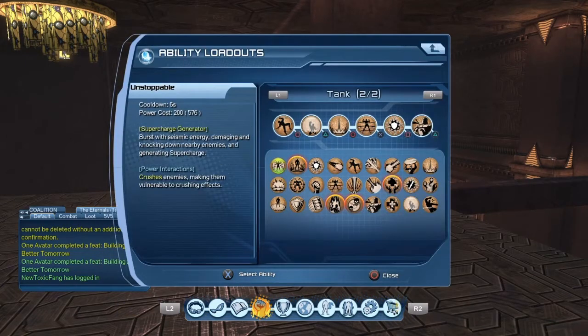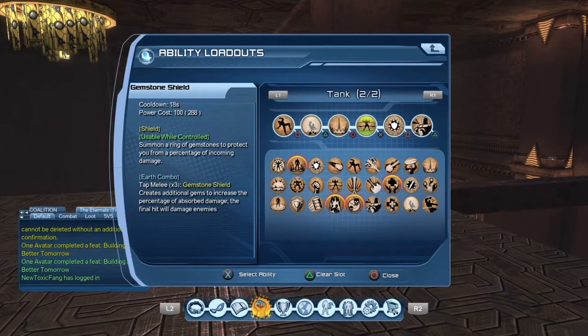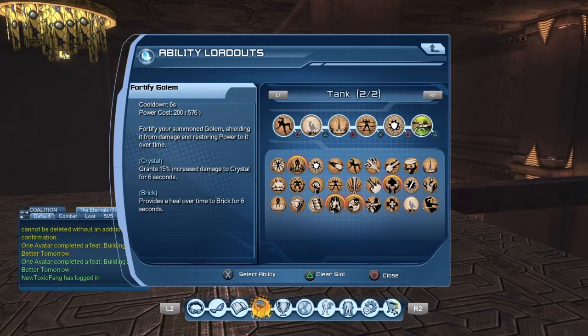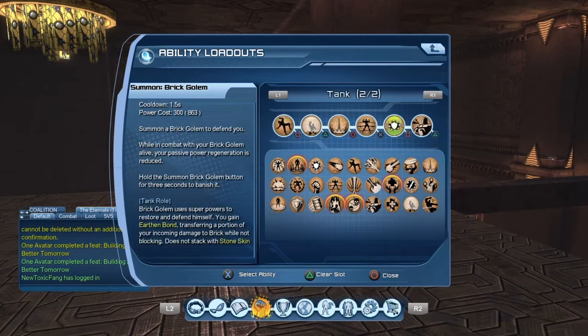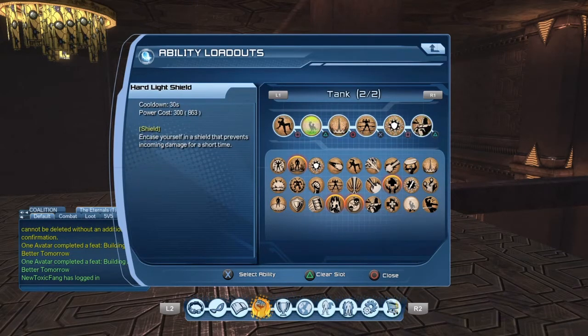My current loadout is: Earth and Grip, Hard Light Shield, Epicenter, Gemstone Shield, Brick Golem, and Fortify Golem. I don't use a supercharge in this loadout. I first pop my golem, then while tanking I hit Fortify Golem — it shields the golem from damage and restores power over time. Brick Golem provides a heal over time to Brick for six seconds.